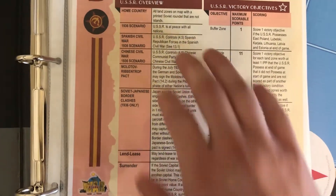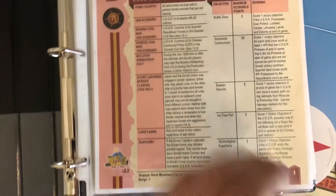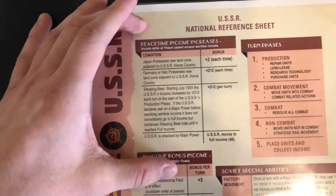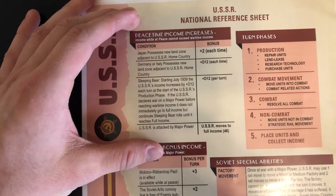Moving on to the overview, I'll go over all this stuff on the board and show some examples, but make sure to read all this very carefully. You've also got your victory points, which you should read on your own time. These peacetime income increases go hand in hand with only starting at 8 of 46 possible IPPs.